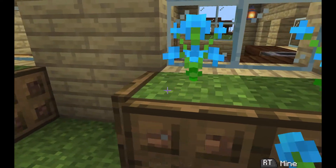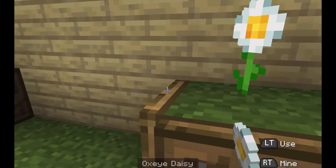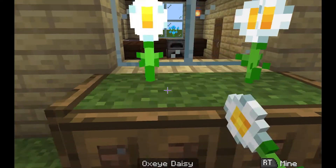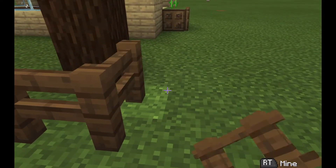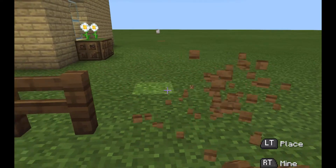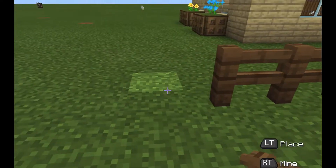Then after putting all the trapdoors, I put some flowers because flowers are so cute and I love yellow flowers, but obviously I couldn't do everything yellow. Next I just put some fences around the house — you can make the fence however big or small you want, or you can not even have a fence at all. It's just up to you.